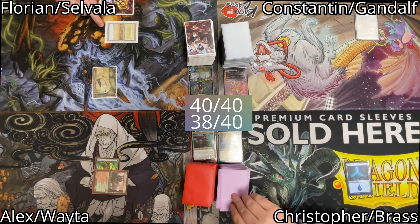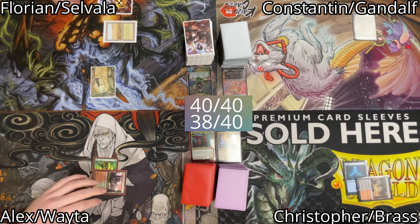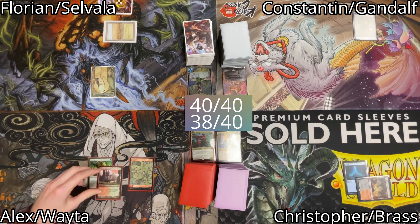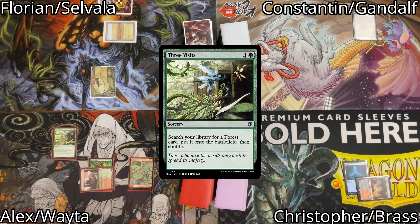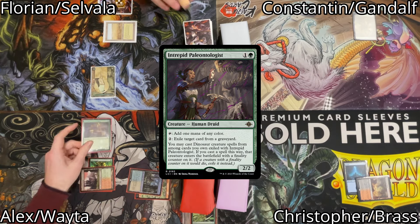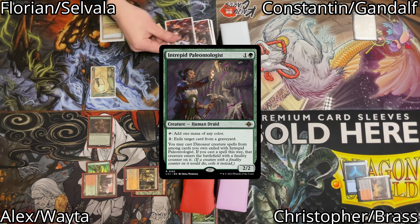Constantin plays a Plains and passes the turn. Christopher draws, plays a tapped land and passes. I untap and draw for my turn. I play a Mountain, tap my Stomping Ground for 2 mana and cast Three Visits, shock in a Temple Garden, and tap 2 to cast my Paleontologist. Afterwards I pass the turn.